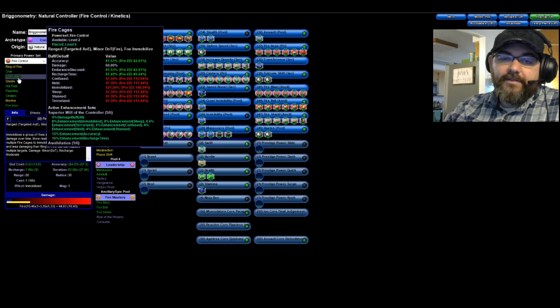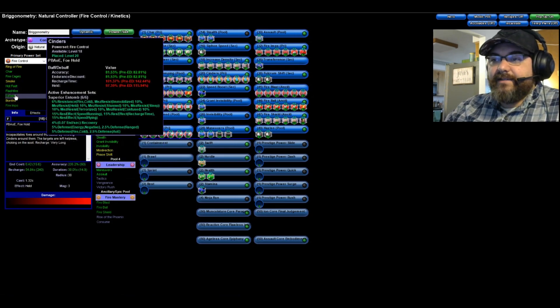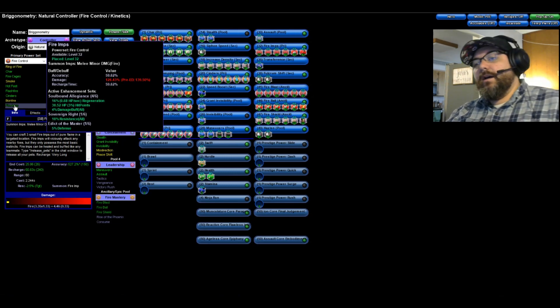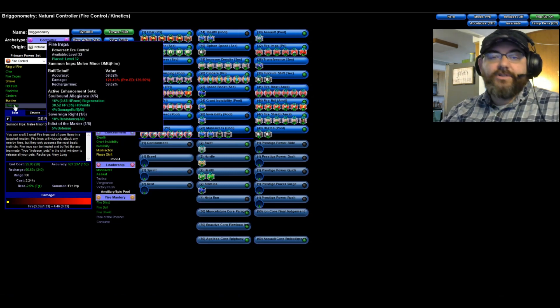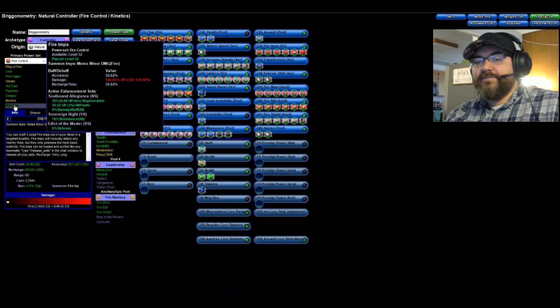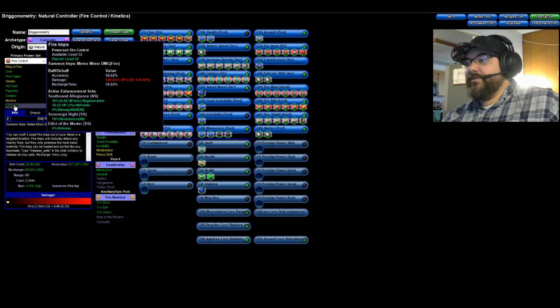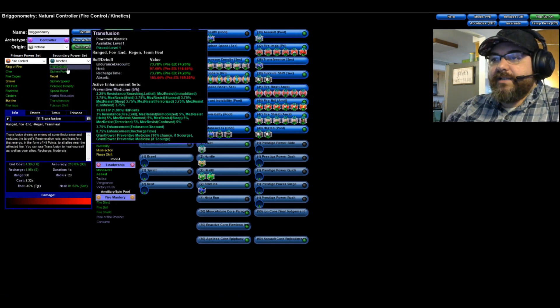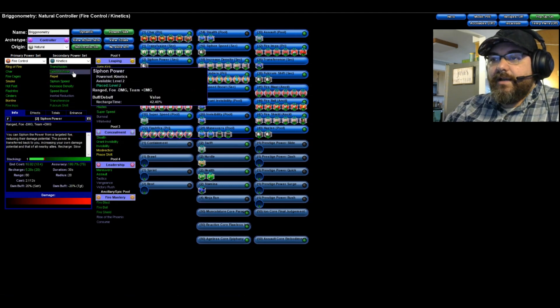Keeping them in one spot disoriented allows you to just unleash hell without them attacking you — or allows your Fire Imps to unleash hell. Then we've got Cinders, which is another stun/hold. Fire Imps are a really good one because not only do they throw out a ton of damage, but you can spec in a chance for Build Up, which boosts your damage output.